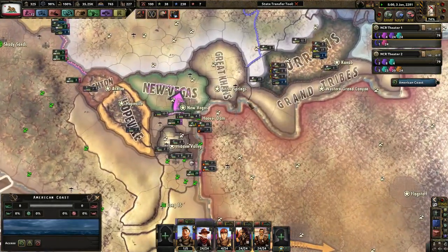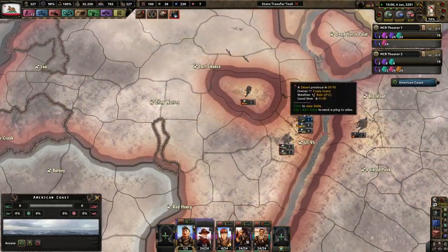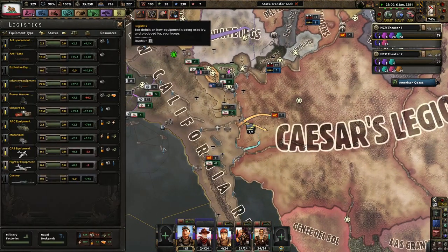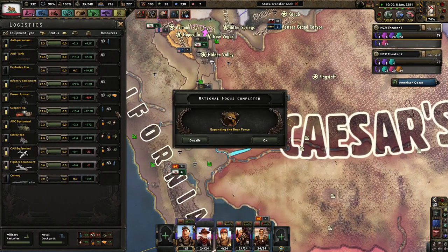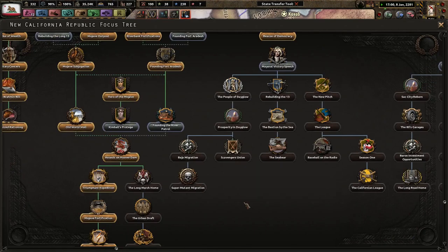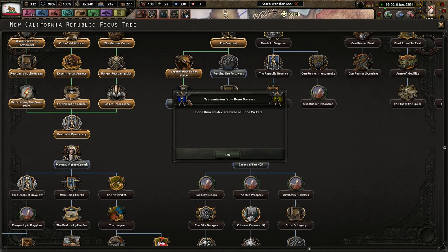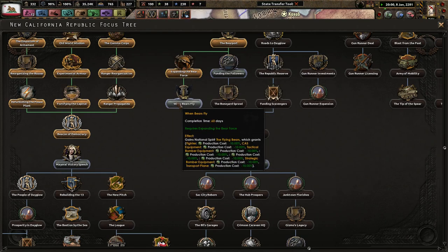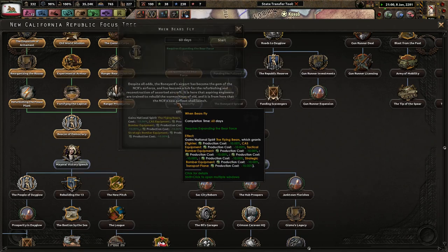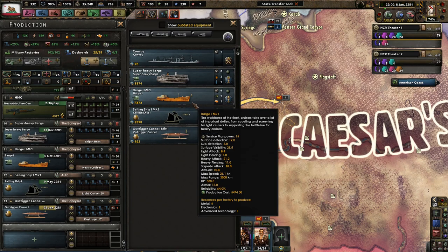At this point, I guess Caesar's Legion got these people trapped here too. I just want more planes — I'm just worried about planes, not having enough. Expanding the Bear Air Force — and when bears fly, this will help us produce more planes. Bone Dancers declare war on the Bone Pickers. Let's do that — and get more free dockyards. Hopefully our navy is good enough for what's about to happen — no guarantees in life, but we'll definitely see what happens. Go to the Boneyard.